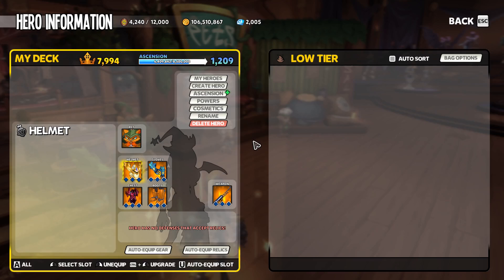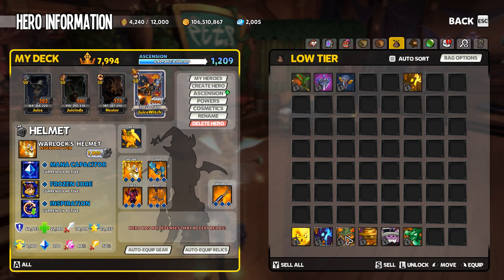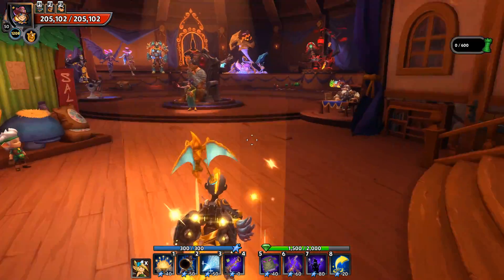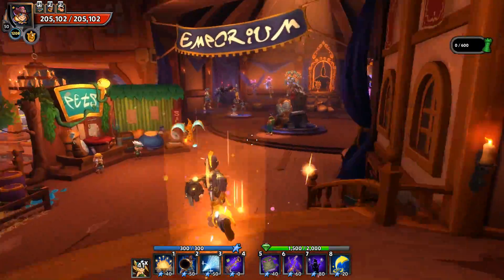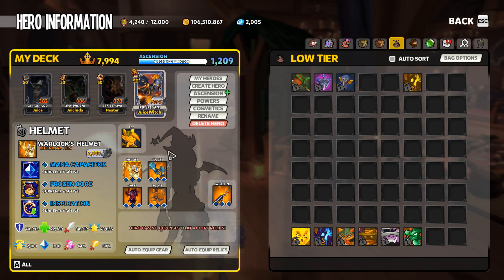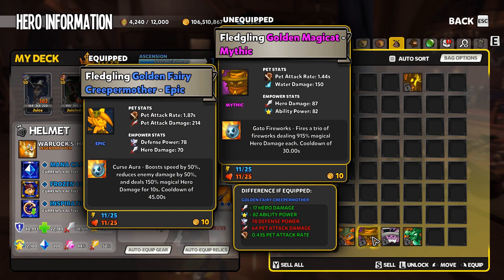Moving along to Curse Aura — this is one of my favorite pet abilities for builders. Builders aren't played actively, so the best thing that helps them is getting around the map quicker. When you're building you want to get lane to lane as fast as possible, and Curse Aura gives you a nice speed boost to get those lanes built out quickly. Curse Aura rolls on any Creeper pet, has a 45-second cooldown, and is a really strong pet to use on any builder — one of my go-to choices.